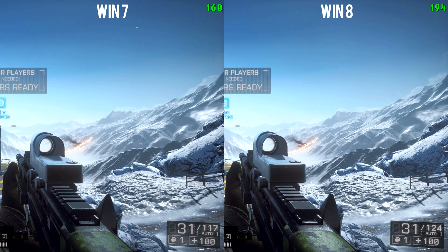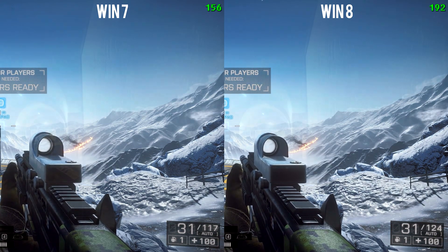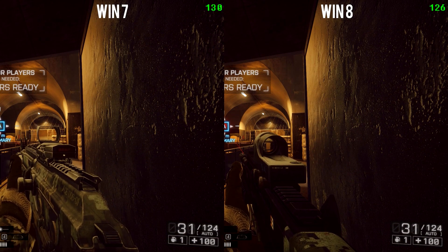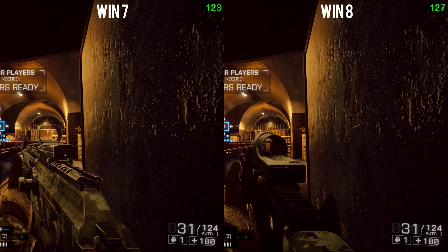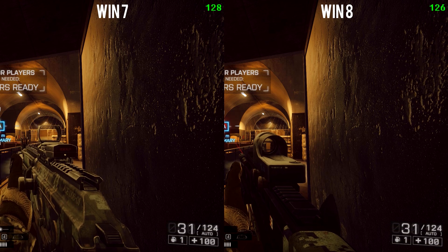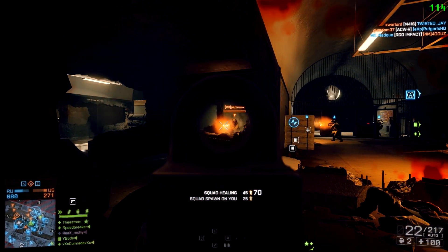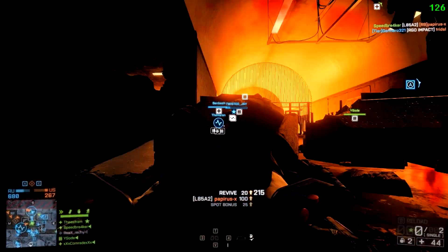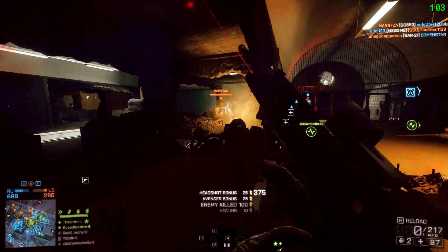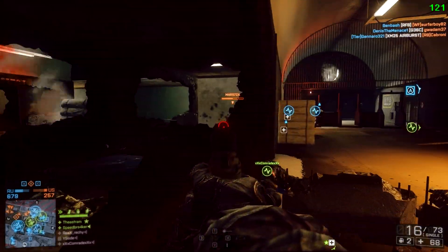This clip shows me outside on an empty server — it's the same server — and as you can see Windows 8 on the right side has about 30 frames more. Now if you go inside, the difference becomes almost negligible. As you can see the difference is almost the same — about five to ten frames more maybe. However, it feels so much better on Windows 8: it feels way more smooth, less jittery, just more fluid.